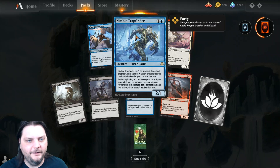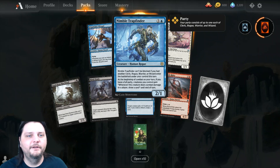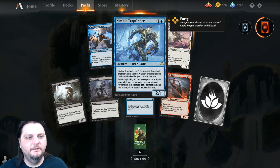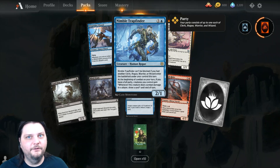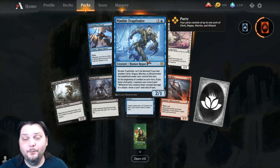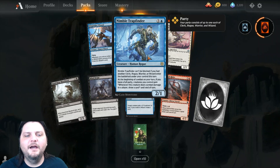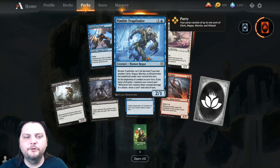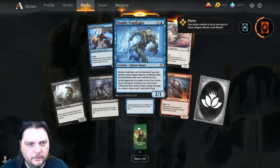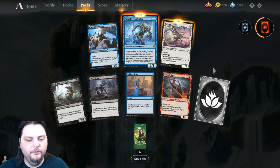My first ever Nimble Trap Finder — he doesn't look too nimble with all that junk hanging off of him, but maybe he is. He's 1 and a blue for a 2-1 Human Rogue. It can't be blocked. If you had another cleric, rogue, warrior, or wizard enter the battlefield under your control this turn, it can't be blocked. At the beginning of your combat on your turn, if you have a full party, creatures you control gain Menace. If this creature deals combat damage, you draw a card until end of turn. That's a lot of reading on that little blue card — of course, it's a blue card, so what do you expect?